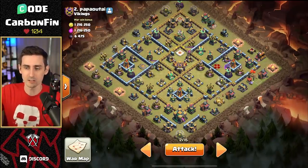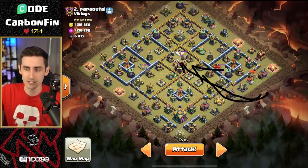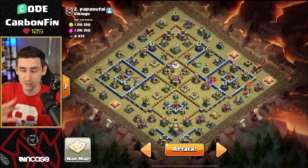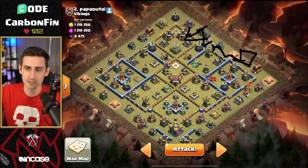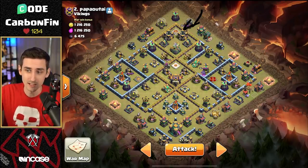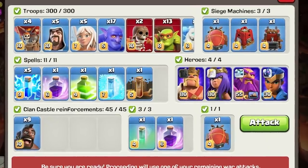We'll drop an ice golem and queen down here so she can start walking this way. Wall break into here, then send the bowlers straight in — bowlers, warden, king. Drop a jump in towards the clan castle. No poison. Siege barracks over here. Pekka, super wizards, maybe send a wall break in or something. Headhunters, royal champion, hogs come up and around. We've got the siege barracks — don't want the yak because it's currently upgrading.